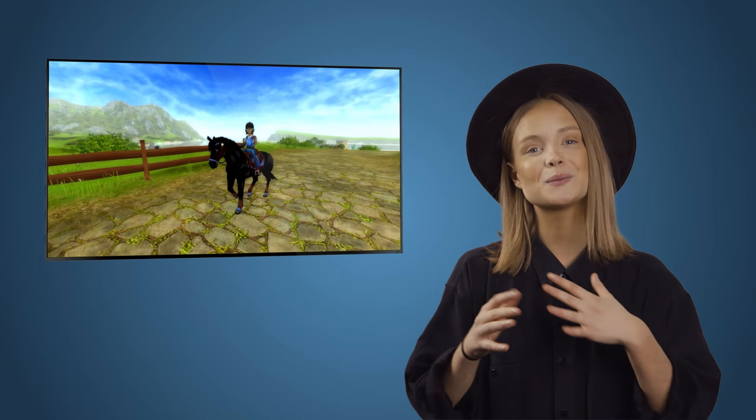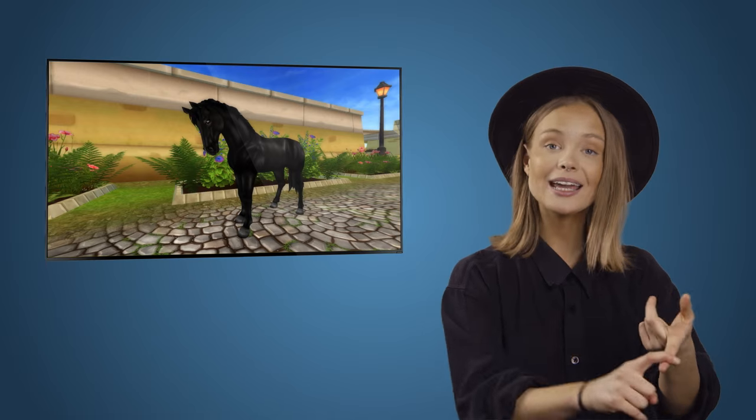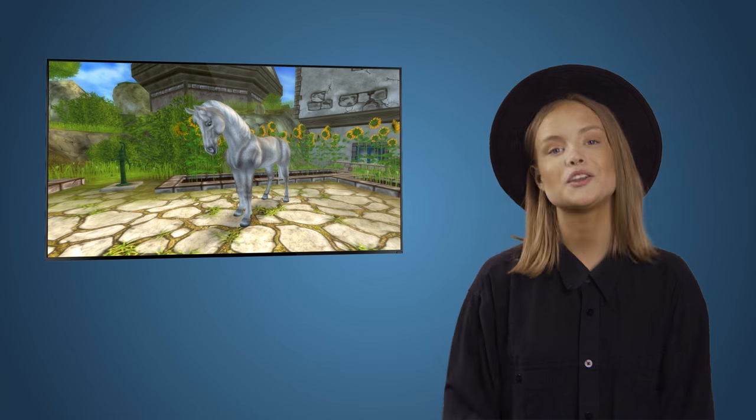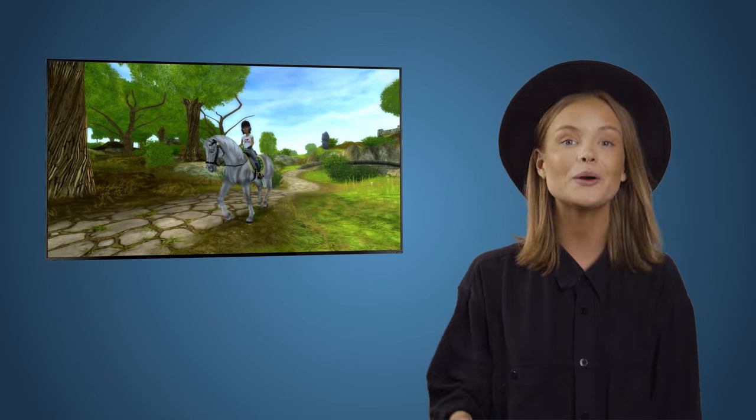All new English Thoroughbred with new models, textures, and animations will arrive in your game today! They will come in three colors: black, chestnut, and flea-bitten grey! You will be able to find the black one in Fort Pinta and the chestnut and flea-bitten grey one in Crescent Moon Village. They will be 890 Star Coins and available for everyone — in other words, from level 1!